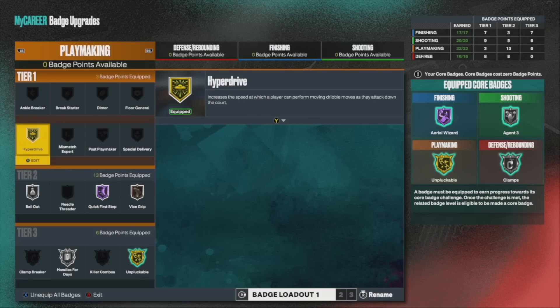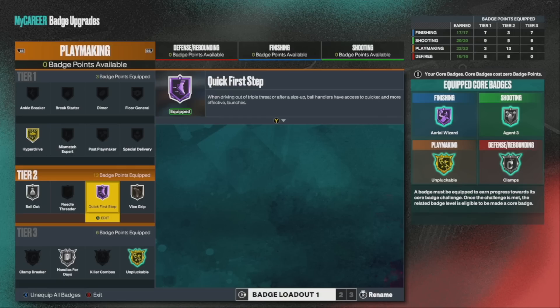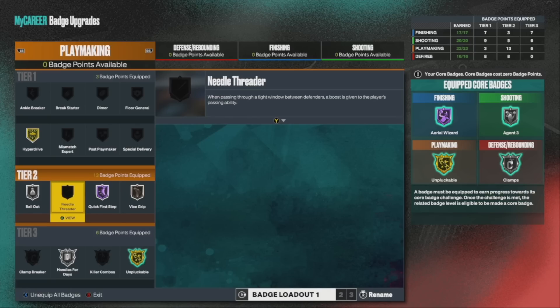Next one is Quick First Step — definitely a must-have as well. Helps you with the burst. Very similar to Hyperdrive. I don't even know the difference between the two, but they both pop up at the same exact time and they both help with explosive moves. Definitely equip these two — they both help, and together is the best way to use them, trust me.